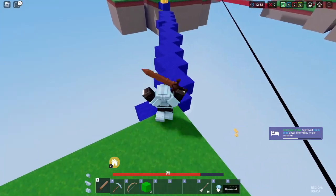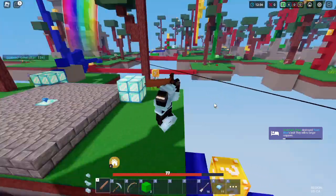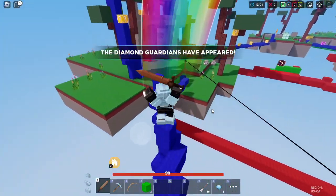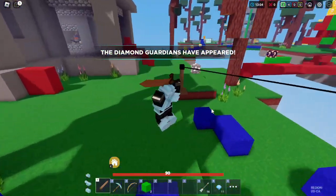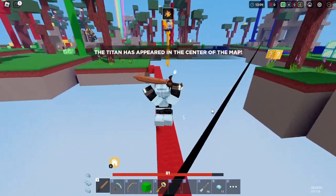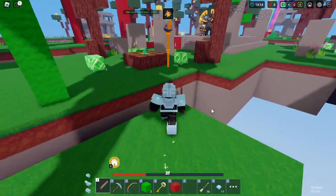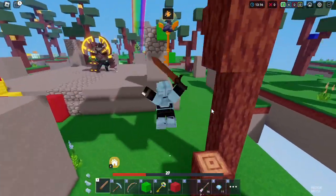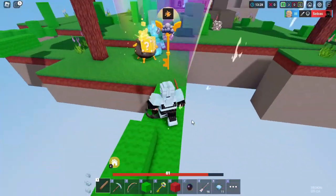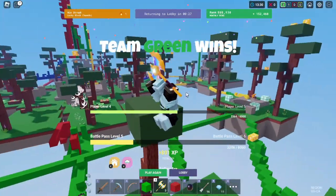Looks like the zipline's broken so I'm going to have to run away on foot. I don't have time to get rid of my diamonds — I would if I could, because I don't want the other team to get them. But now we just need to run, and it looks like there's a Rainbow Key here. We got the Rainbow Key and now we just need to head back to our base before we die. Oh, that was a close one — I almost got knocked into the void. We're so close to the pot of gold. Here it is, let's unlock it. And as soon as we unlocked it, the game ended.